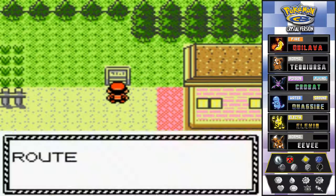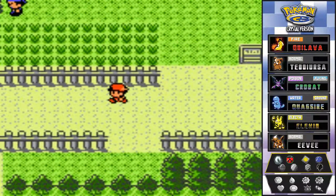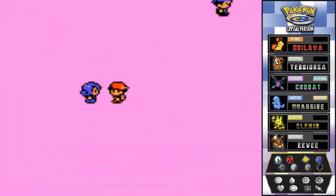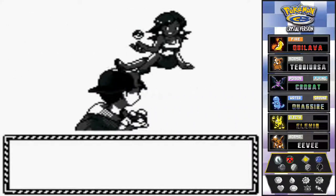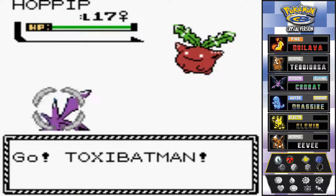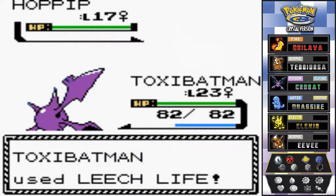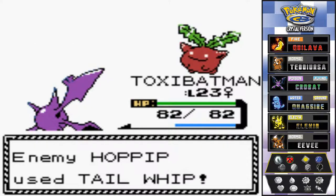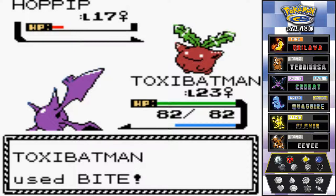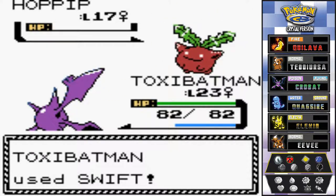Here we are in Route 38 — we've already visited this place before. There's a pretty lady trainer, Beauty Valerie, who wants to see my Pokemon. She's coming out with a Hoppip, so I chose correctly with Toxibatman. Let's go with leech life — wow, that didn't really work out. We'll play it this way with a bite attack and finish it off with Swift.